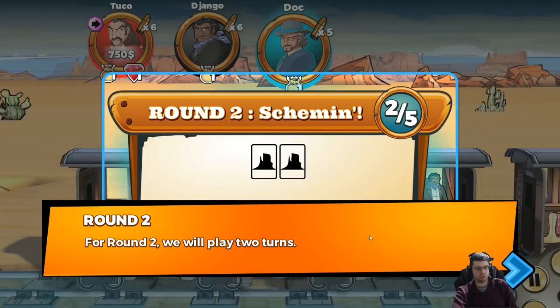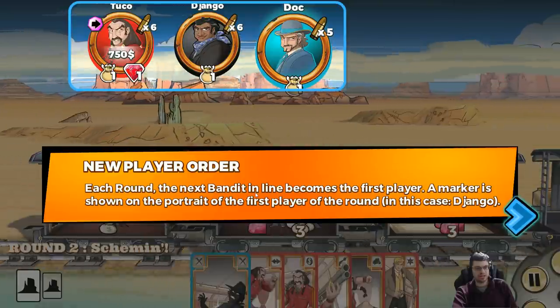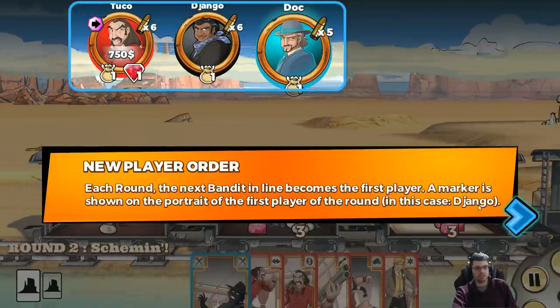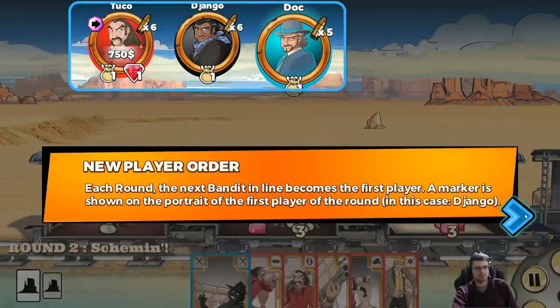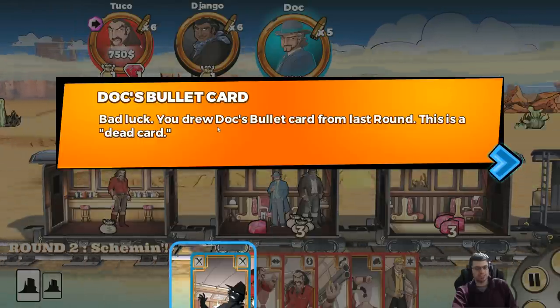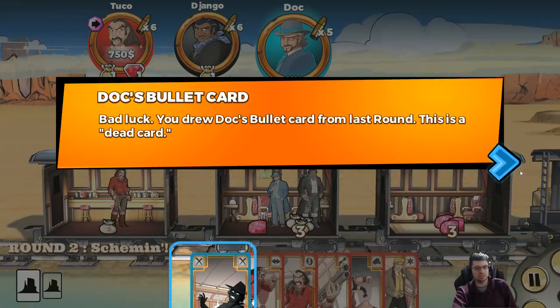For round two, we'll play two turns. Each round, the next bandit in line becomes the first player. Bad luck — I drew Doc's bullet card from last round. This is a dead card. So there's sort of a deck-building thing going on here too, if you're unlucky enough to get these bullet cards.